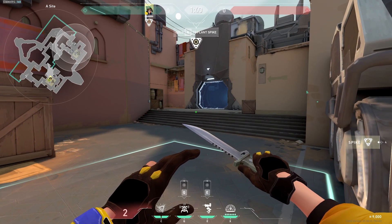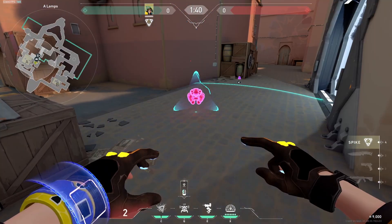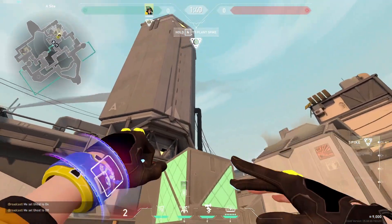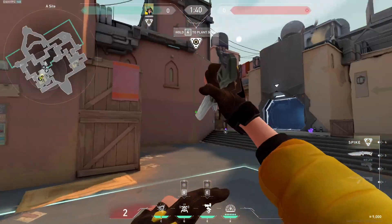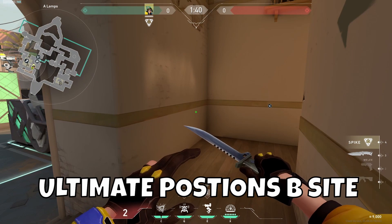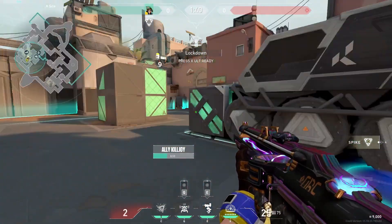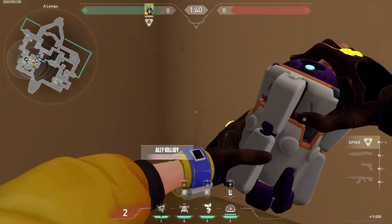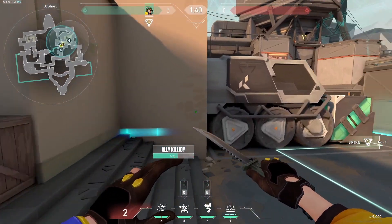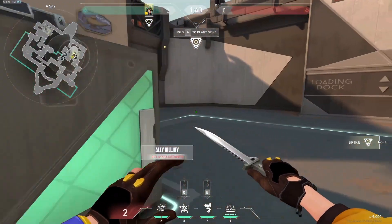Personally, I really only play B on Bind as Killjoy, but if I was to play A because we're struggling to hold it, I do a basic setup: nano swarm at short, alarm bot further in, play in lamps, and turret up on boxes to feed info and catch anyone coming back through. If you're going to use your ultimate to hold down A, either place it here and be careful of the swing around the back of triple, or place your ult in lamps. Both ults do the same thing. If enemies are pushing short, put your ult behind truck. If enemies are pushing showers, put it in lamps so no one can swing and shoot it.